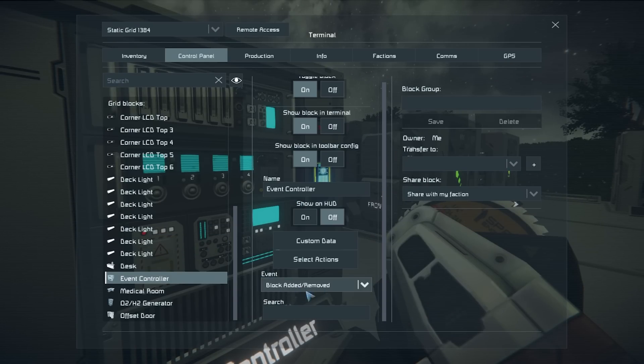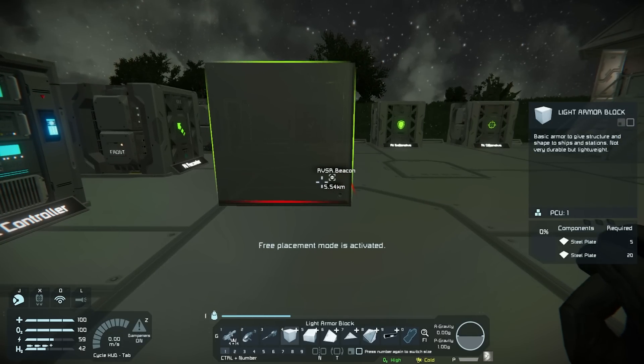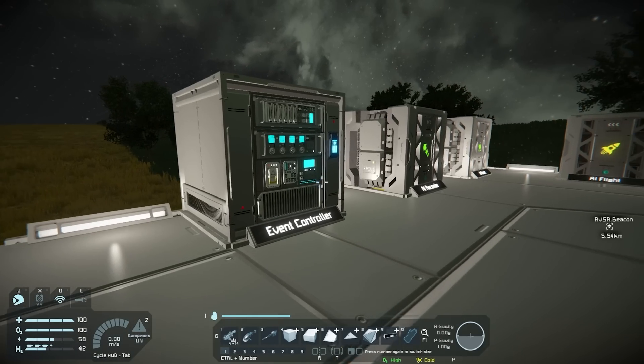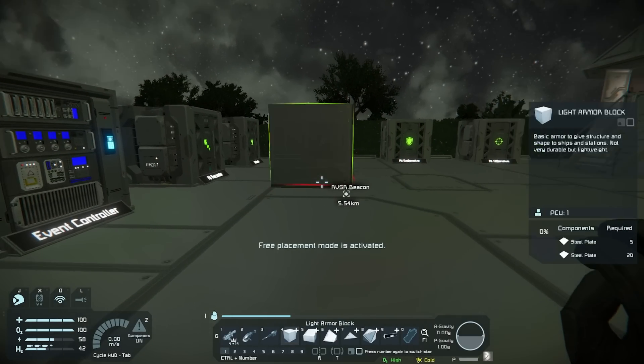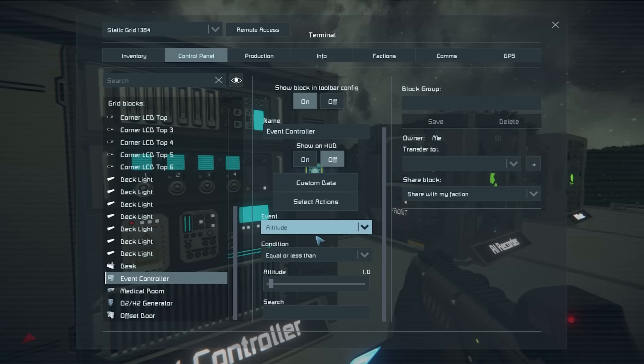What if we make it so that if we add a block, maybe that's saying that all is okay and it'll turn the lights back on? So let's add a block and see if the lights turn back on. Hey! There they are! And I think that works with removed as well. So if I remove this block, it turns off? Okay, that's awesome. Altitude would be really interesting as well.